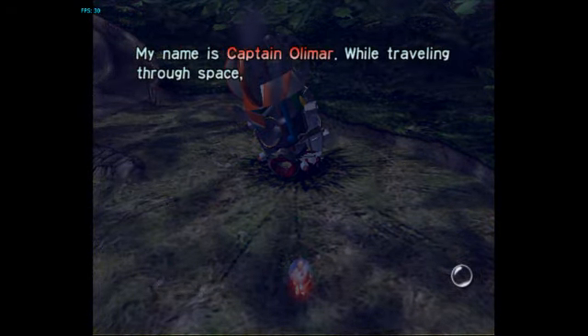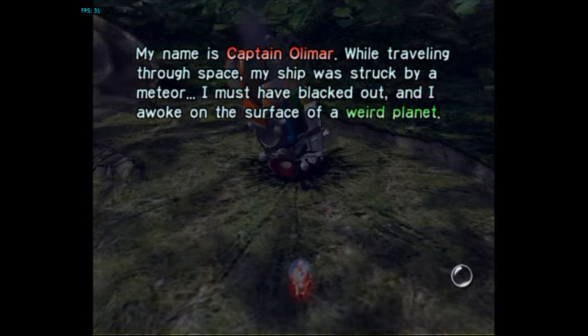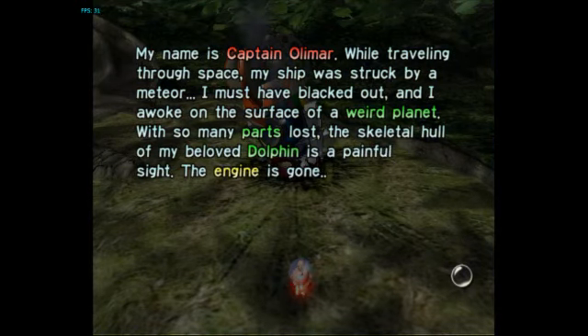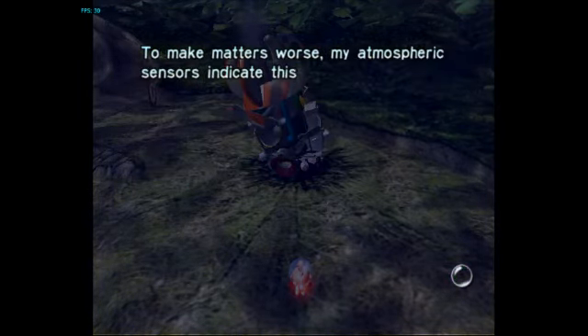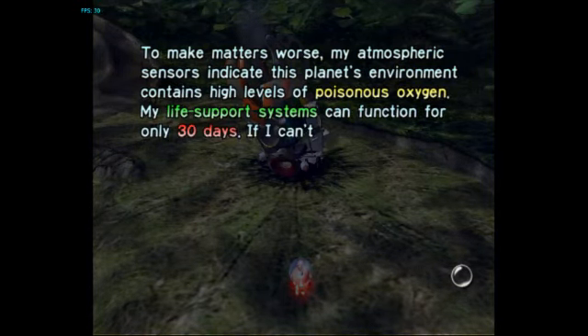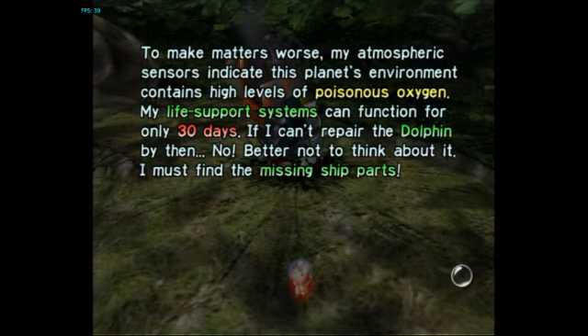My name is Captain Olimar. While traveling through space, my ship was struck by a meteor. I must have blacked out, and I woke on the surface of a weird planet. With so many parts lost, the skeletal hull of my beloved Dolphin is a painful sight. The engine is gone. I'm stranded. To make matters worse, my atmospheric sensors indicate this planet's environment contains high levels of poisonous oxygen. My life support systems can function for only 30 days. If I can't repair the Dolphin by then... better not to think about it. I must find the missing parts.